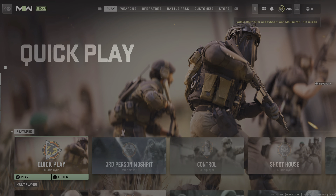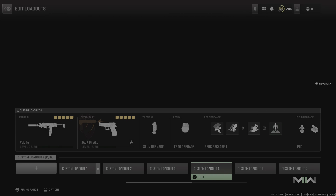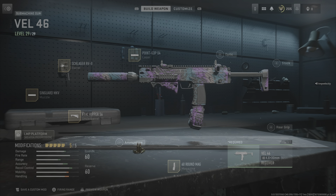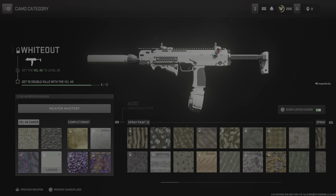What's up guys, hope you're having a wonderful day. Today I'm going to be doing a loadout, and I'm going to be talking about the VEL 46. Right now I have the F-TAC Ripper for the underbarrel, the Scenegard MKV for the muzzle, the RVB for the barrel, a laser, and the 60-round mag.